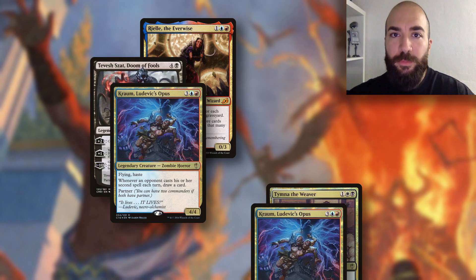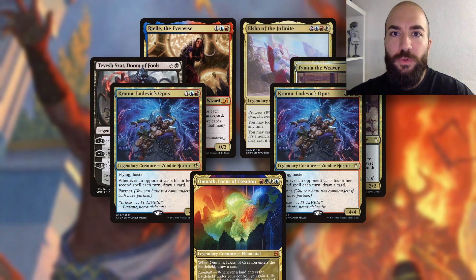Common examples for Breach decks are Riel, Tevesh plus Krom, Tymna plus Krom, Telsha or even Omnath.